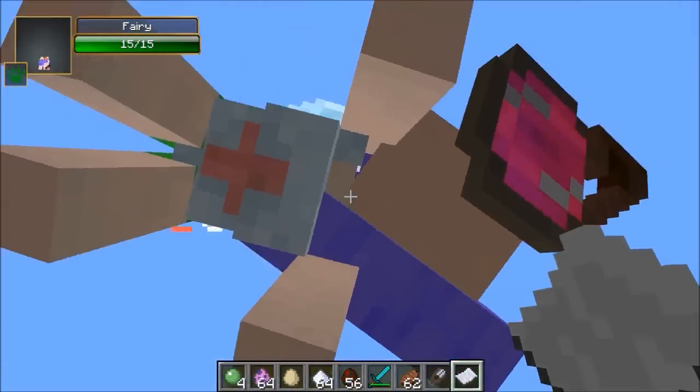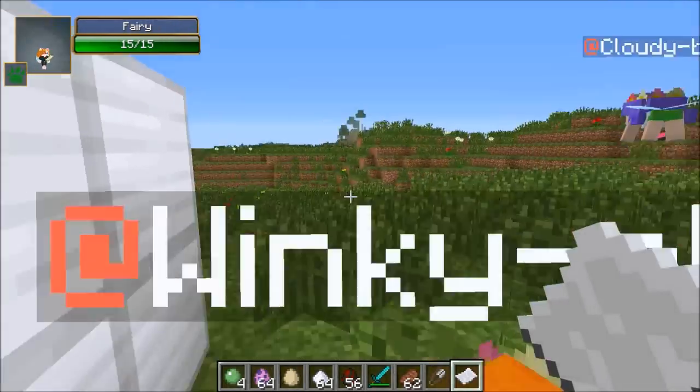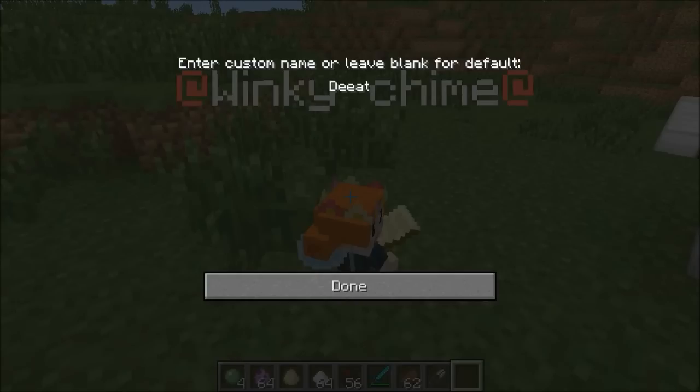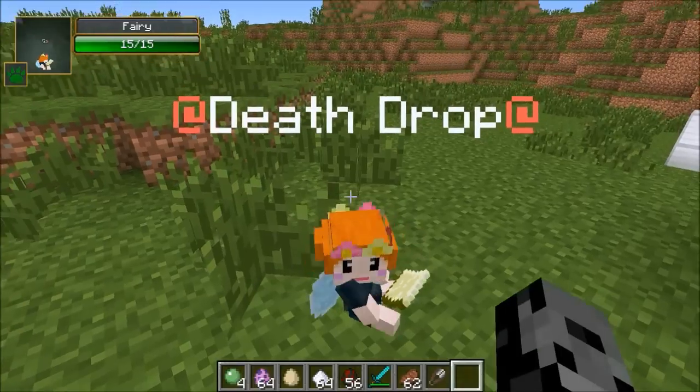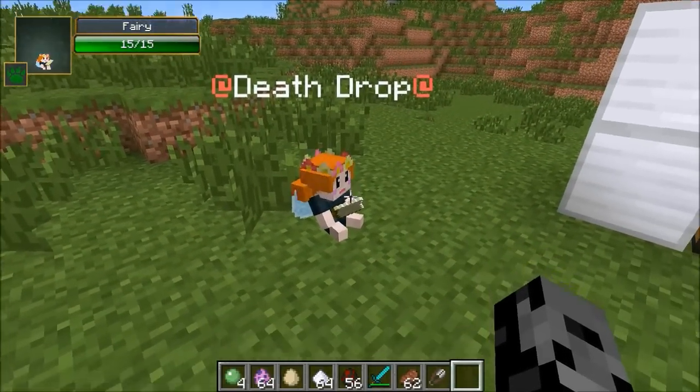You'd probably want to grab every single one and start your fairy army - fairy army sounds funny saying it. To tame them they need fairy food, and they love cake, cookies, apples, melons, sugar, and even glistening melon. The ones in the middle tame them automatically. The sugar might take a few, and the glistening melon is specifically for the queen. She's so rare - I haven't even seen a queen. The other ones spawn normally, but the queen doesn't spawn too often.